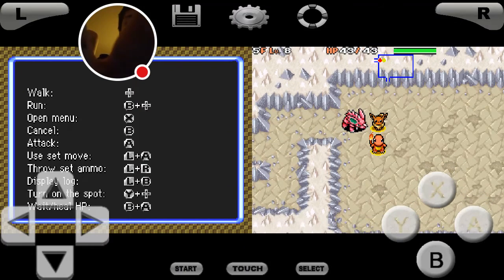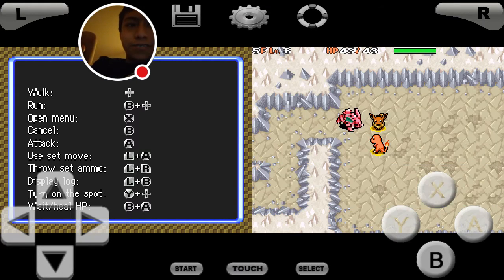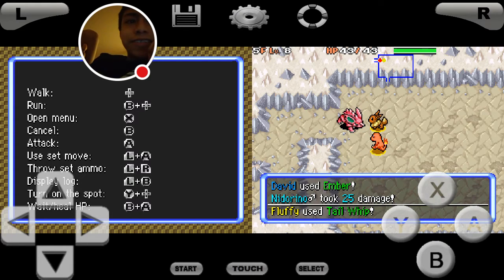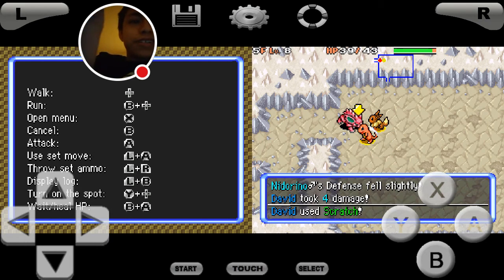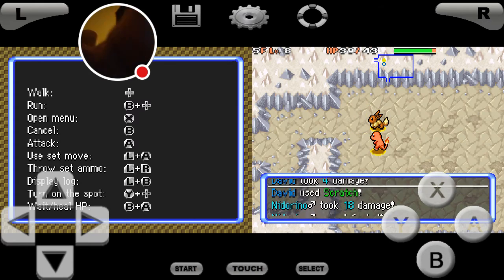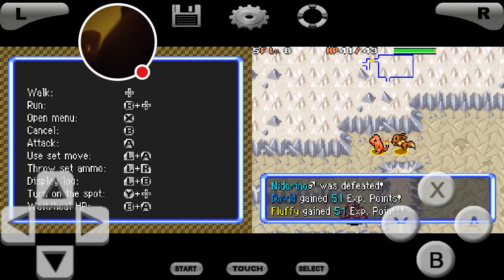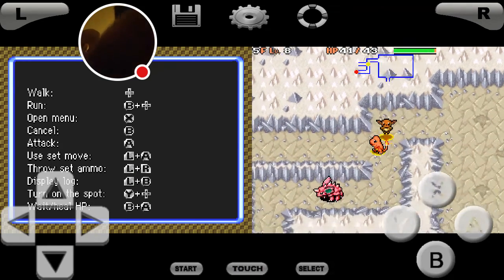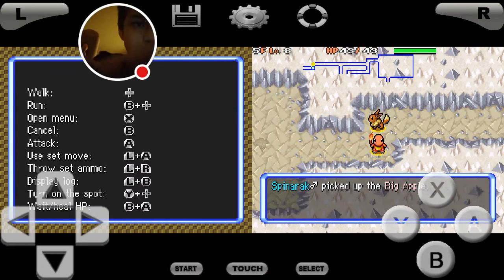Charmander doesn't get Quick Attack, which is something Treecko does — and I am a Treecko, by the way, in Darkness. In Time it's just so bad. Water and Electric don't do very well — that's all I will say.